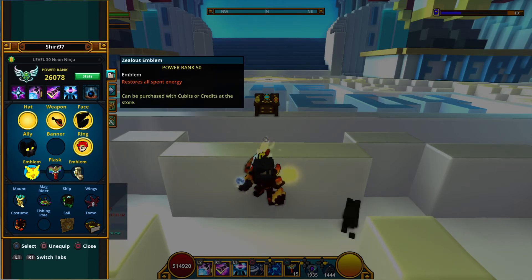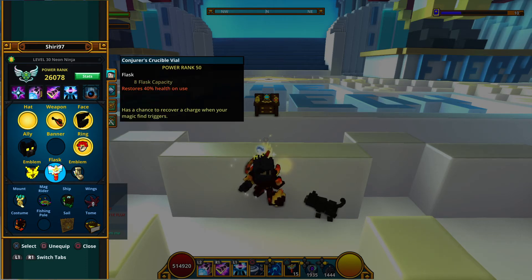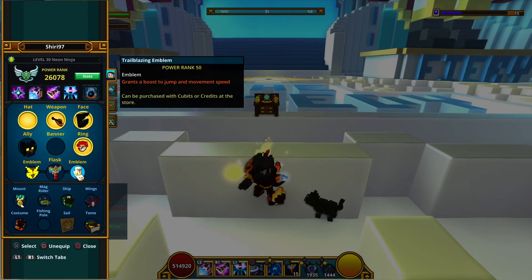As for the emblems, you want the emblem that returns all your energy spent, the Conjuring Vial, and the Trailblazing Emblem.